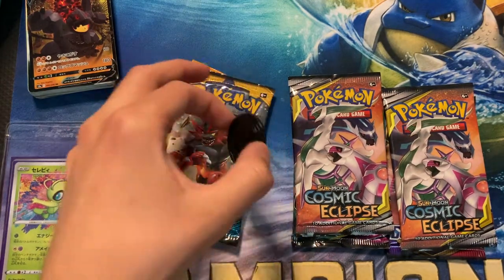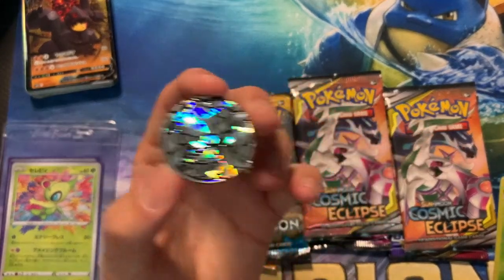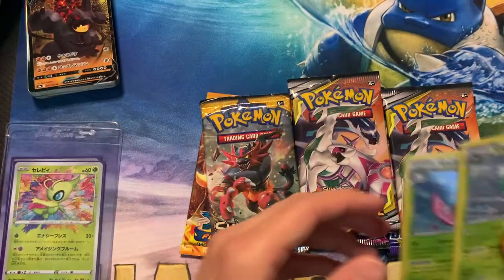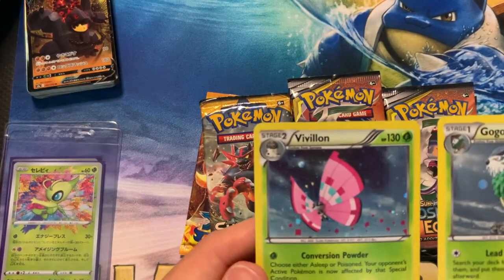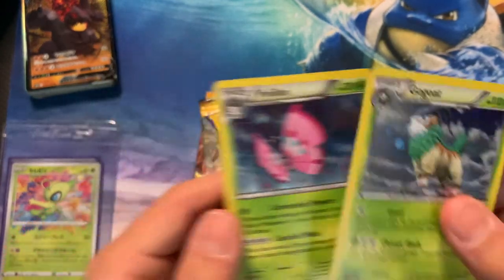Oh, there was a coin — I thought there wasn't a coin. Look at that. Nice. I was hoping for a Charizard one, but beggars can't be choosers. There's the coin — throw that off to the side. Got a Gogat and a Pavilion. Nice — let's get that over there.